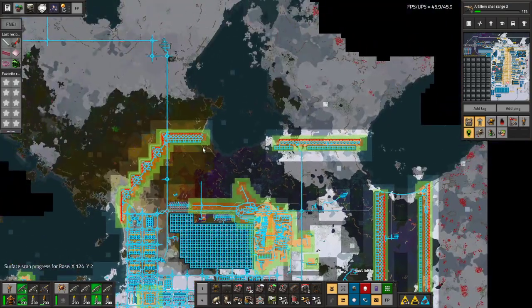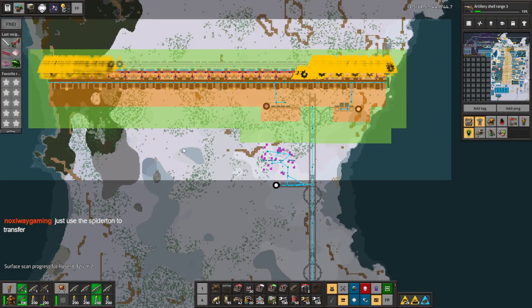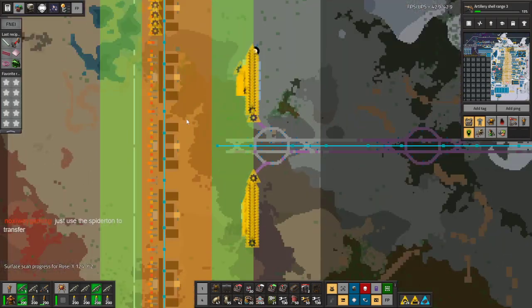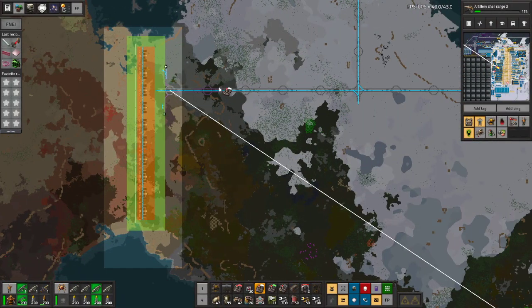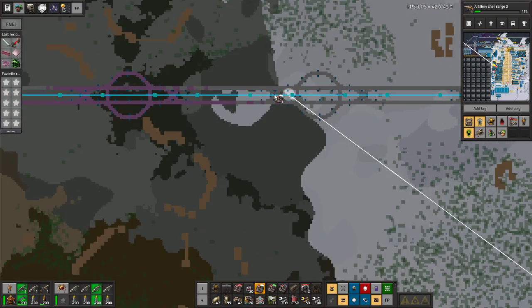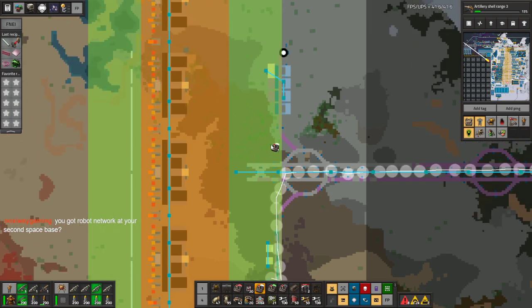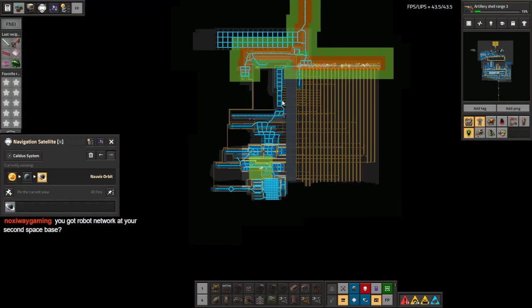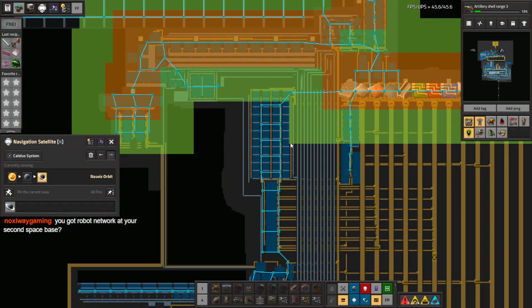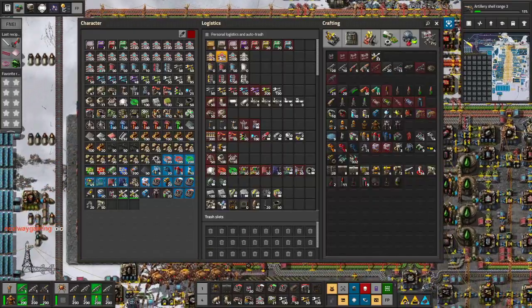Is there anything particularly urgent we need to do here that I can't do by remote control? Where are our construction spiders? Are they resupplied? Yes. Let's get them to get these stations in order. You've got a robot network at your second space base? Only way up the north — I would have to add a lot of roboports. I guess we can do that, but I want to go up to space to grab the Tesla gun anyway.